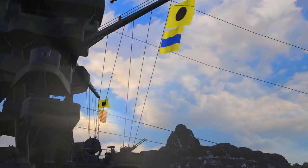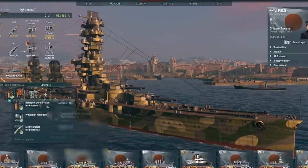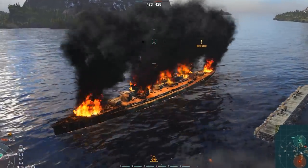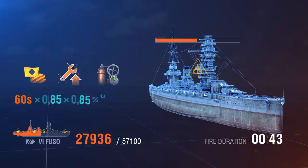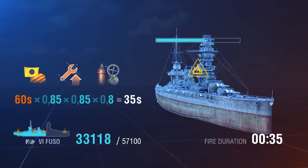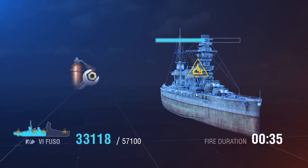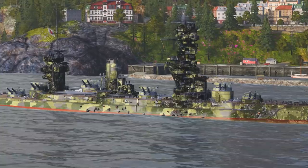For example, the combination of the India Yankee signal, Basics of Survivability skill, and Damage Control System Modification 2 will reduce the duration of a fire on our battleship to 35 seconds. As a result, even after four fires, Fuso will be left with 33,118 HP. Don't forget about Damage Control Party either, since it's impossible to set a ship ablaze when it's active.